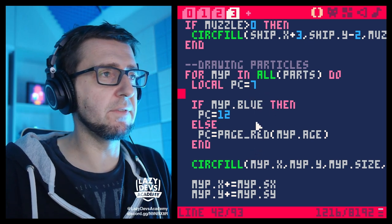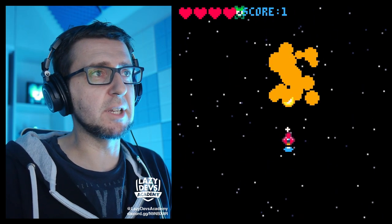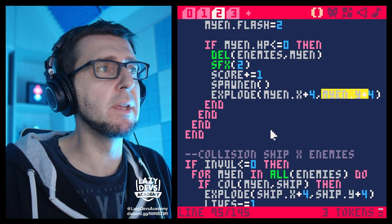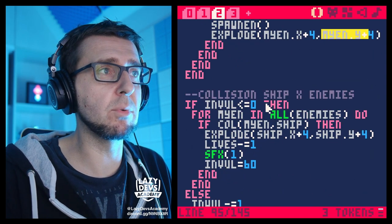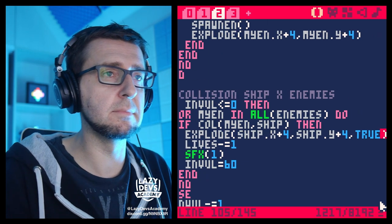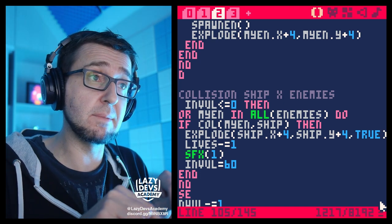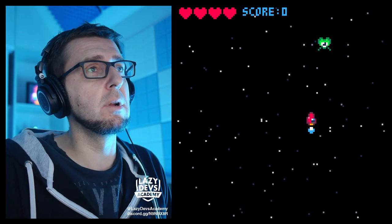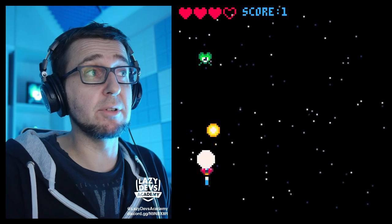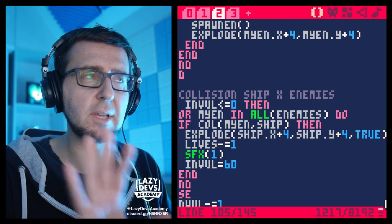We're taking advantage of the fact that nil is treated as false to have a flexible explosion function. Now when our ship collides with enemies, we supply a third argument — 'comma true' — and the particles get 'blue = true', giving us a blue explosion. When we shoot at enemies, they explode red. Same explosion function, blue or red — perfect.